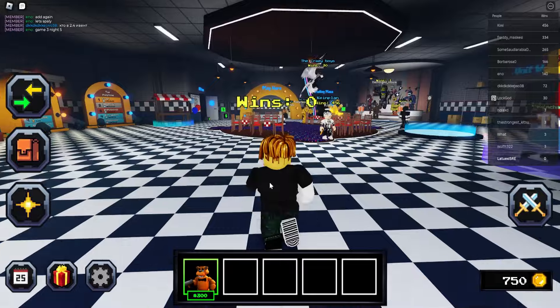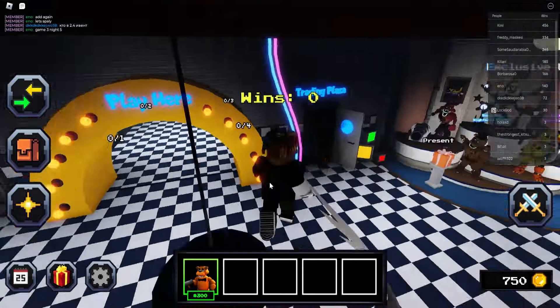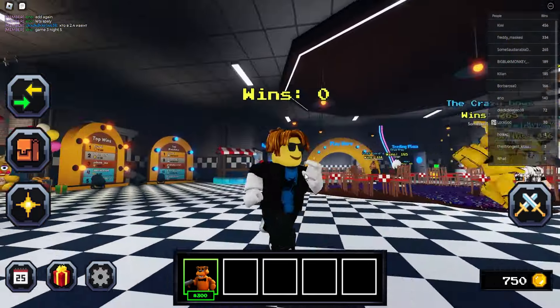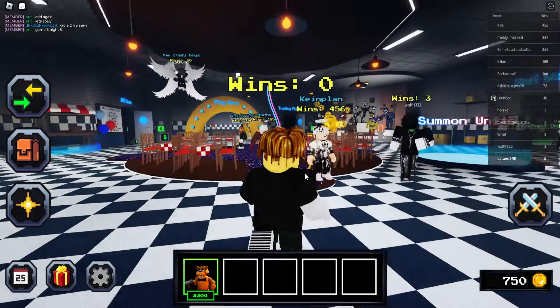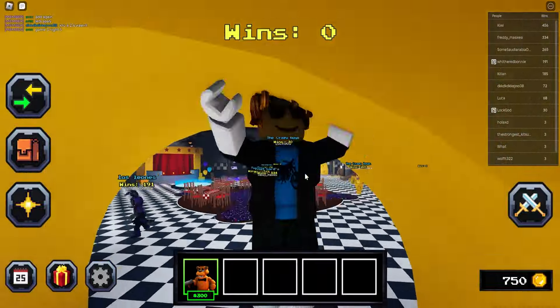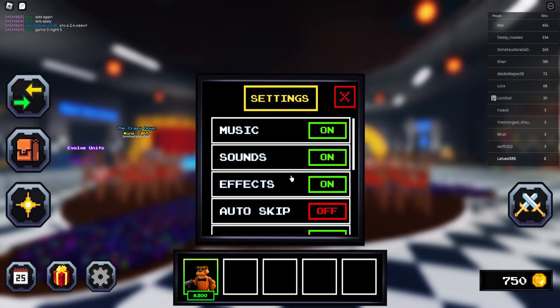If you're looking for how to get cool units, how to get codes, and all that stuff in Five Nights CD, you clicked on the perfect video. Make sure to follow all these steps because otherwise you will miss out and not get anything. Cool Mojigan is taking over — we are almost at 20k, so thank you guys for watching.